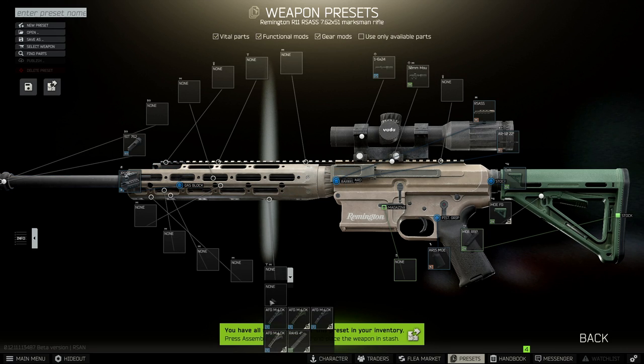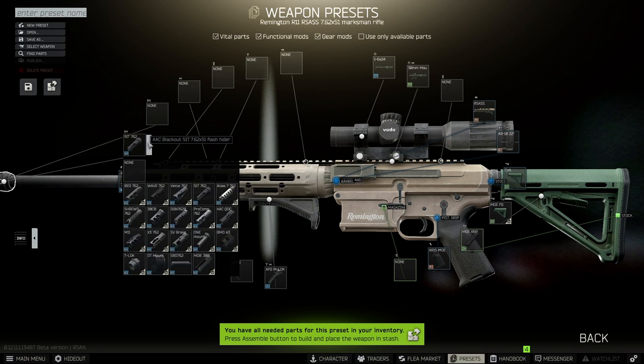Next we're going to move to the foregrip section and we're going to put the AFG M-LOK tactical grip. Last but not least, we need to put a suppressor on the weapon, so we can get rid of the flash hider and just put on the SRD-762.